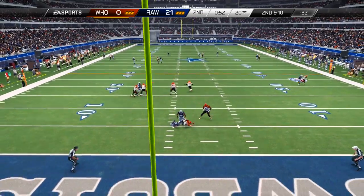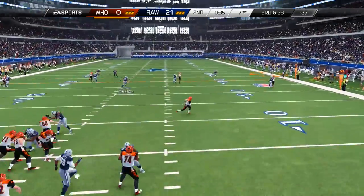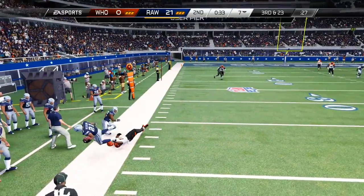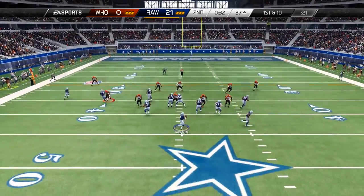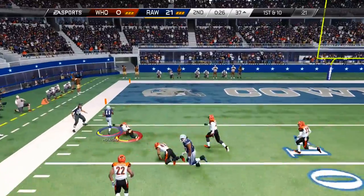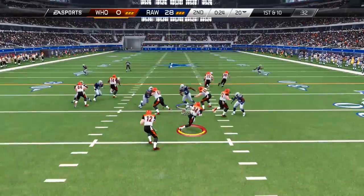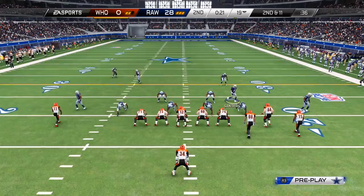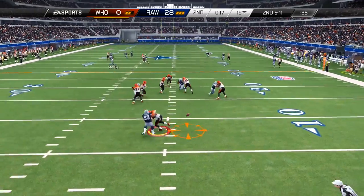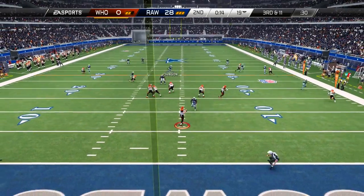We pick up a sack with Elvis Dumervil, and on third and 23 the pass rush gets to him again — Charles Woodson gets another interception. He has been unbelievable since we picked him up. Back on offense, a comeback route pass to Trinan Holliday — the spin move and that's going to make it 28-0. You just cannot stop Trinan Holliday if he gets into the open field. And look at Charles Woodson making plays on the run — I actually pass-committed on that play and Woodson still made an insane run-stopping play. That card is OP.